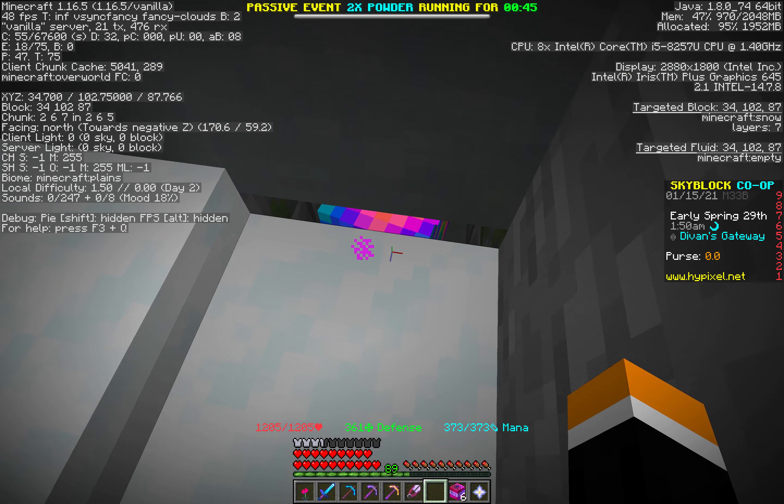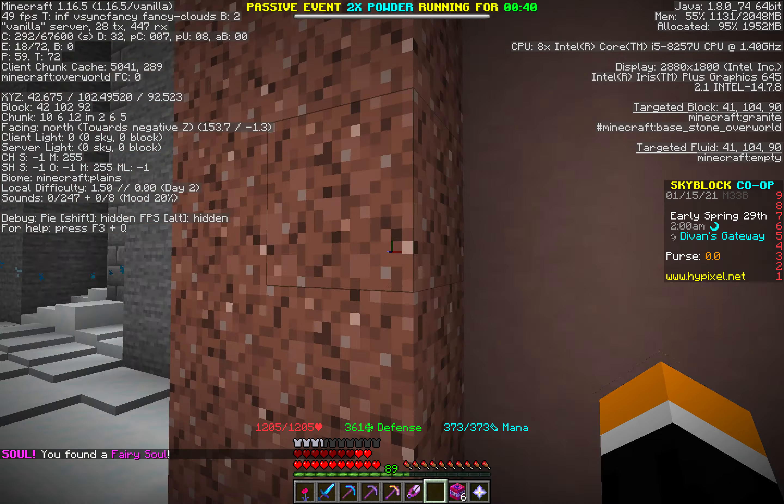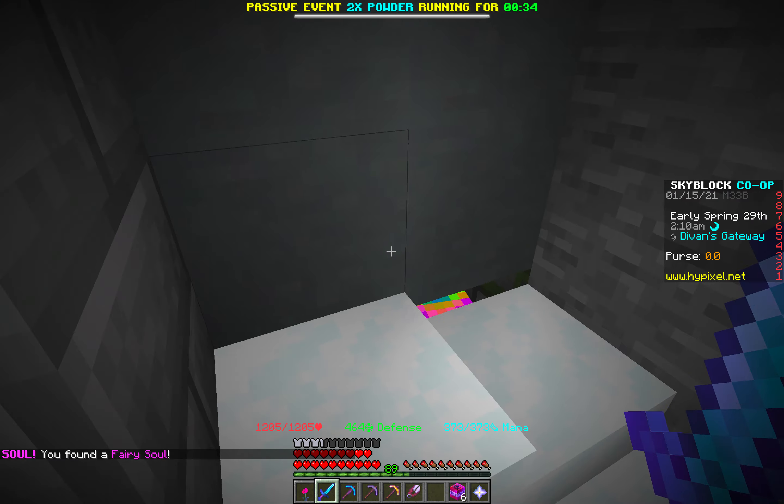And it is right under this little piece of snow. So there's a mossy cobblestone block on the other side of this wall, but you can't get through it because of the block protection.